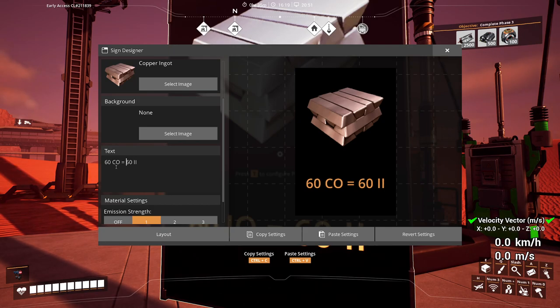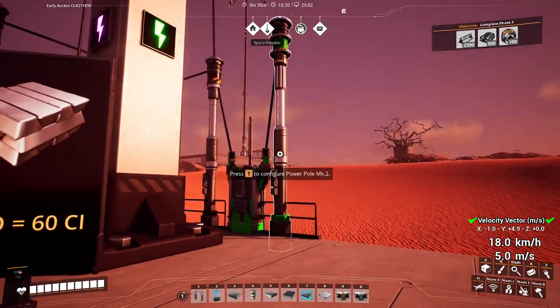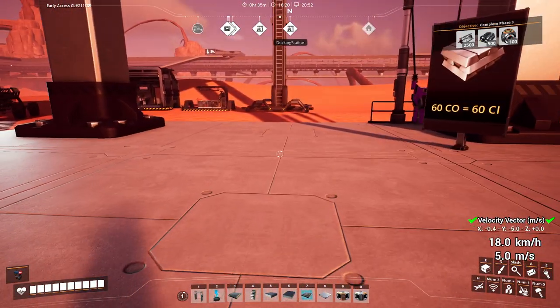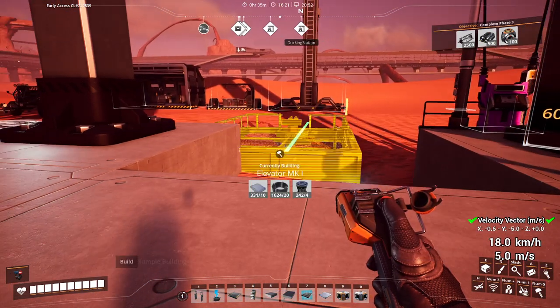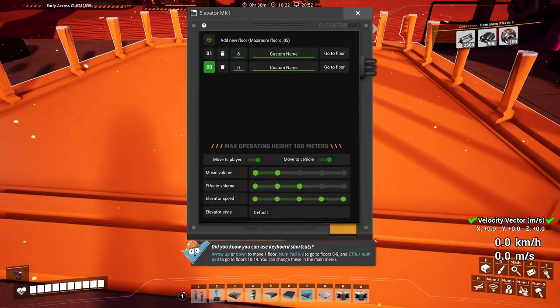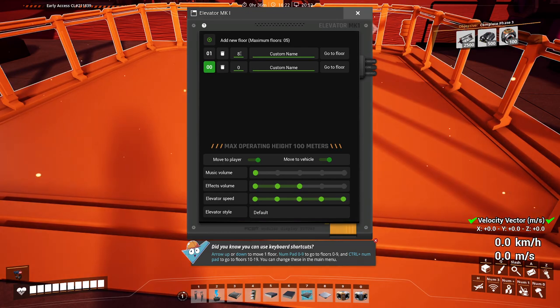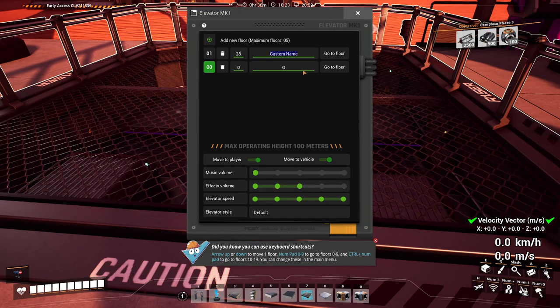I'll update this sign while I'm at it - let's say this is 60 copper ingots. I'm going to throw an elevator down into here. If you don't use this mod I very highly recommend it, it is totally fantastic. It really makes these platforms in particular possible - I would not do this if I had to climb a lot of stairs.